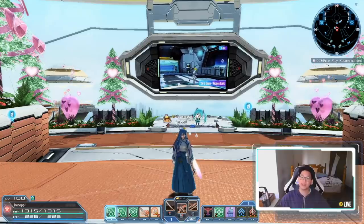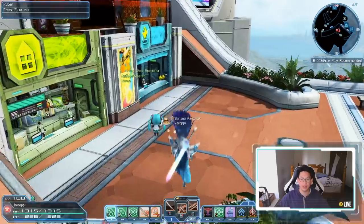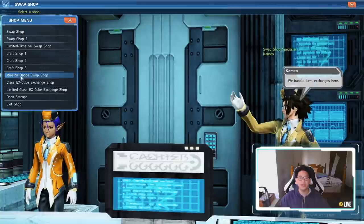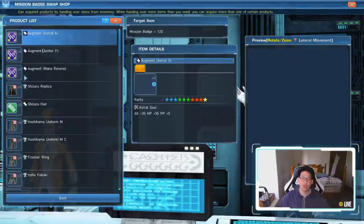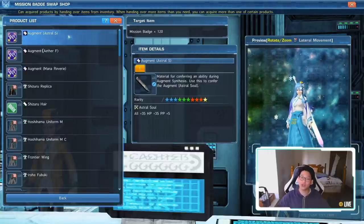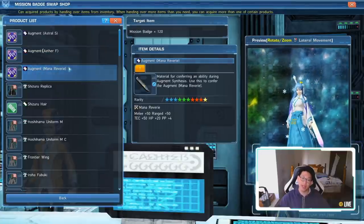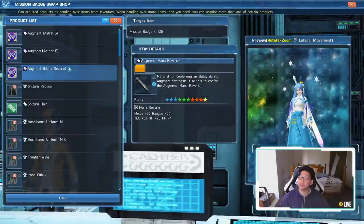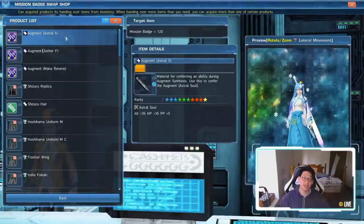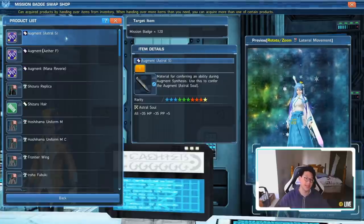The next thing I want to show you is the Swap Shop. We're going to go over to the Swap Shop — talk to Cameo, go to the Mission Badge Swap Shop. Right here you'll see the top three big items: Astral Soul, Aether Factor, Mana Reverie. These are capsules. Capsules can be put on units or weapons, but please put them on your units. They are 100% success chance — you just pop it in and you're good to go. Super duper easy.